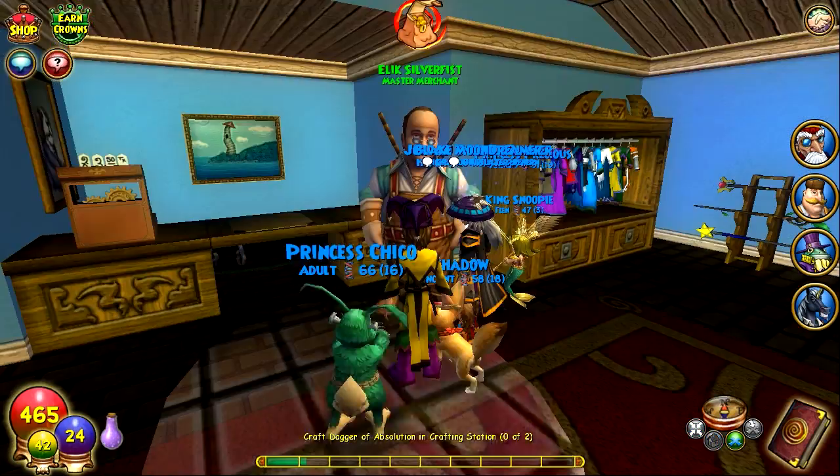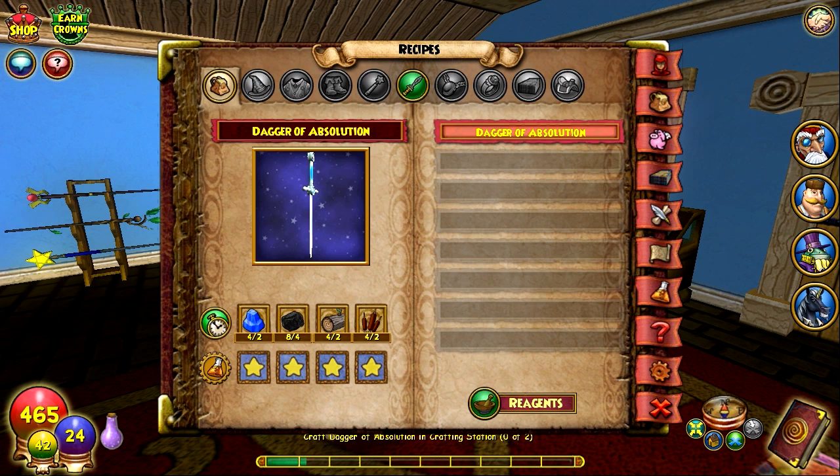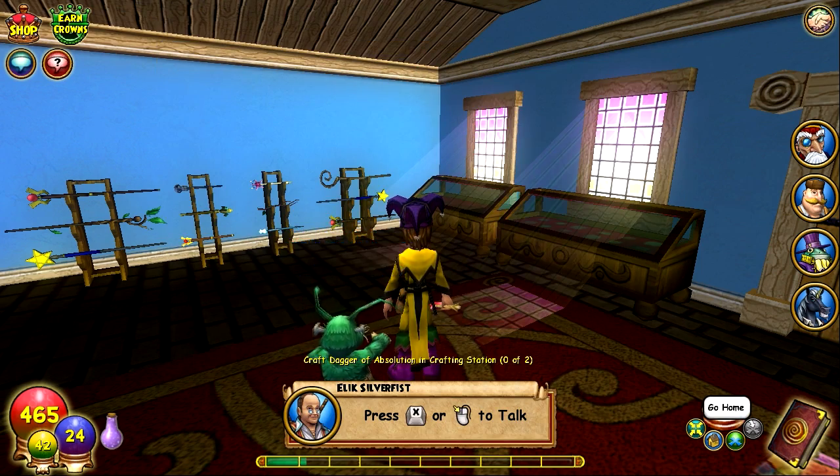We've got our final pieces now. Here they all are. If you have to make two daggers you have to double up the ingredients, as you can see. Now we're going to head back home and place the crafting table.